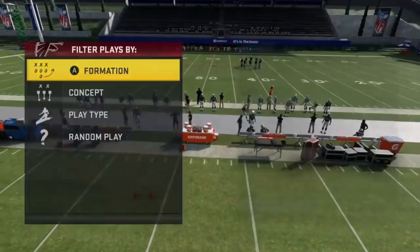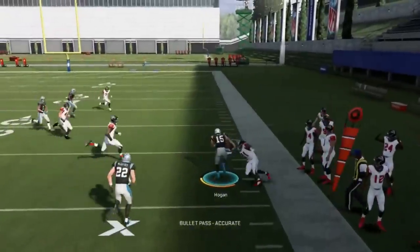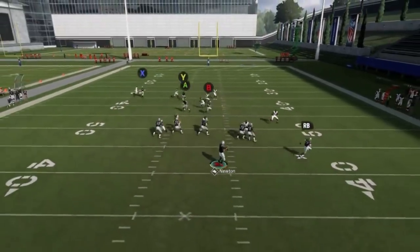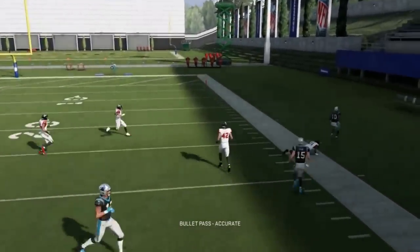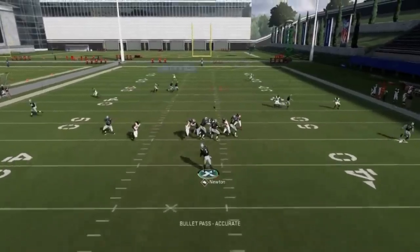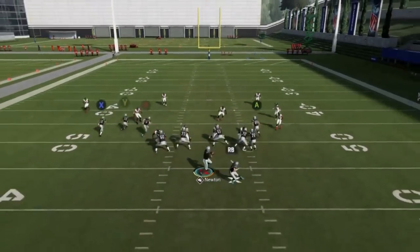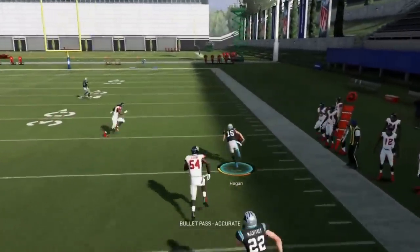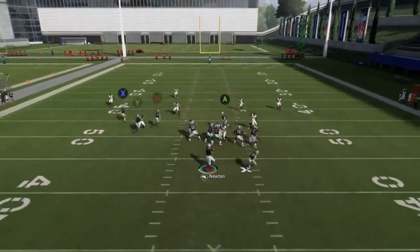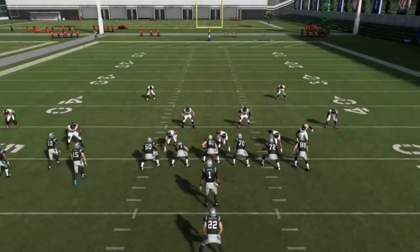Next up, we've got the cross drag. We're just basically working our way back from the short routes to the deep routes — that's essentially how this play works. If the short routes are there, take them; if not, keep working back until you get to the deep routes. Man coverage is a lot tighter than it has been in years past, especially on crossing routes, so that will take some plays away. But against zones, it's still the same concept, and the drags still work against man as well. Hit the drag with your fastest receiver for best results.